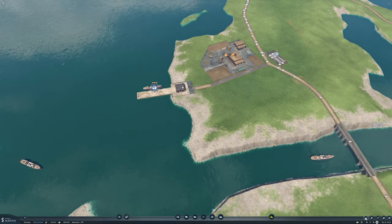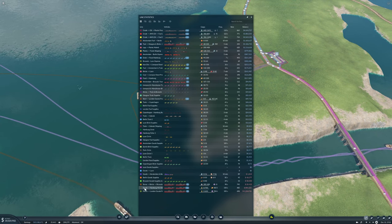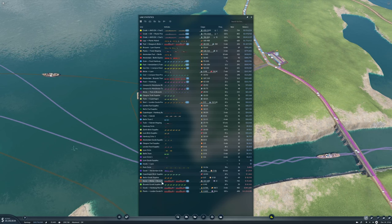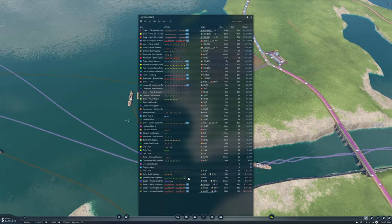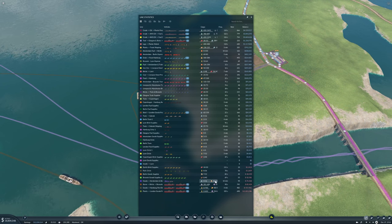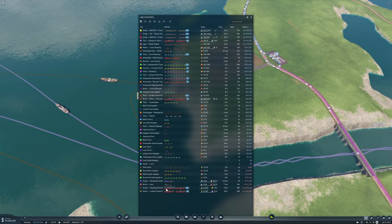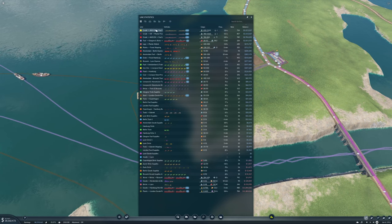Let's take a look at line profitability. More lines have gotten profitable since we looked last. Stone bricks Brussels is not — but that's also because I accidentally told them not to drop off bricks, so there was a bit of a lull there. Brussels good supplies — nothing has been delivered there yet. Goods to Amsterdam and Brussels actually has 40 goods on board right now. Bricks to Lyon is getting a little bit better.